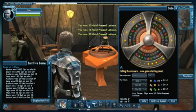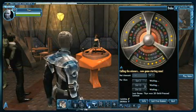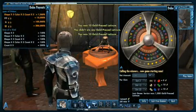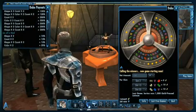The only way to win big is to bet big. If you match the right combination of colors, shapes, and numbers, you're a winner. The more matches you have, the more you'll win. Our Dabo tables are licensed by the Ferengi Gaming Commission, so you know they're safe and fair.